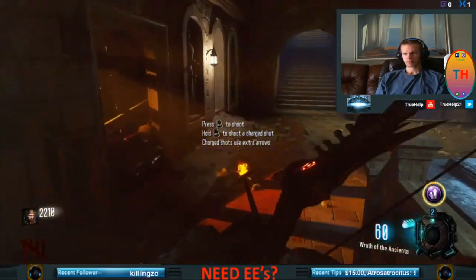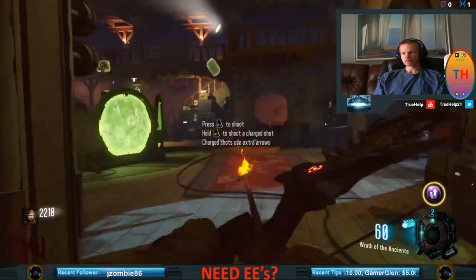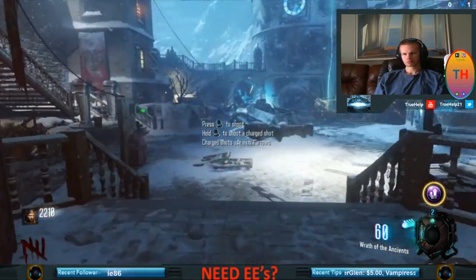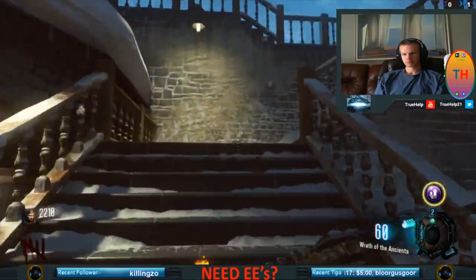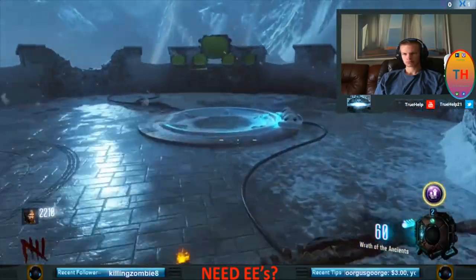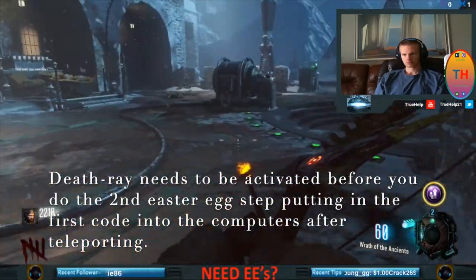How you activate it is you have to stand for about six seconds on those tiles. There are four tiles around the pyramid and they will go blue once activated. So just take the zombies away from the fire and then go stand on that tile. Make sure not to go down, otherwise your life will be over.